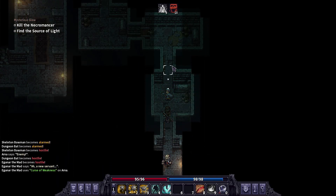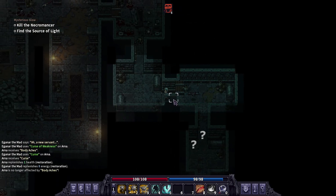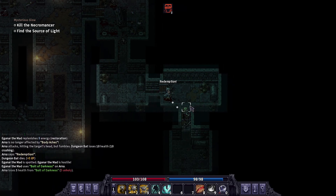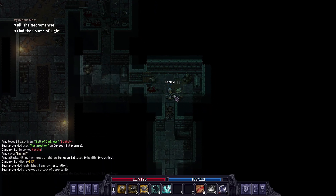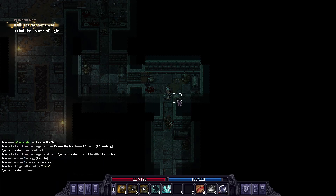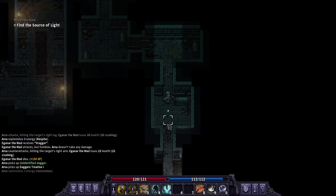Oh, there's the Necromancer — that's not great. There we go, they wiggled around. I just wanted to kill him before having to fight the skeleton archer multiple times. He went down so easy. That Necromancer went down — that was awesome. That was super easy.